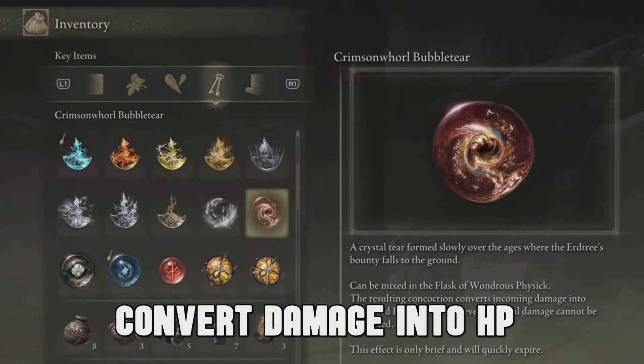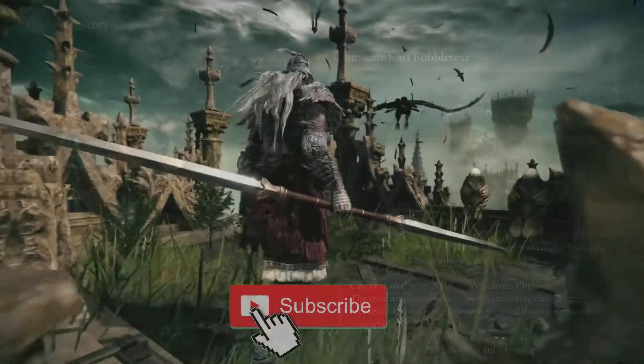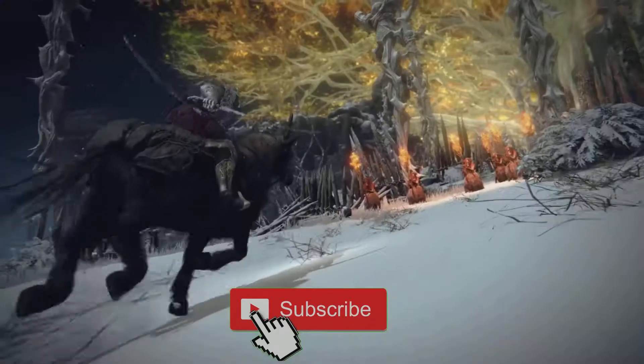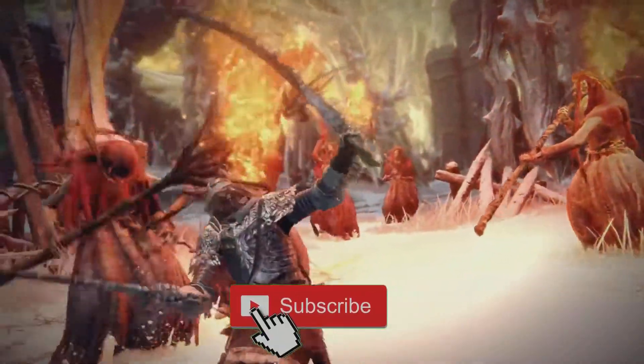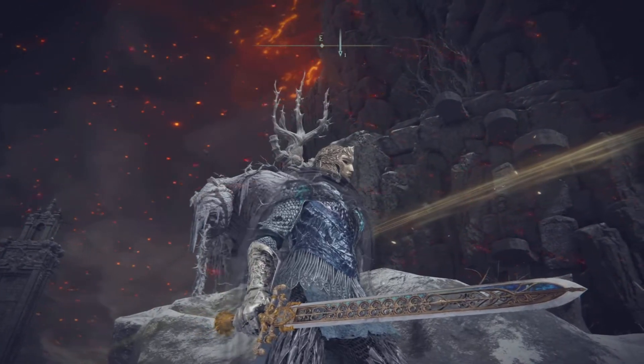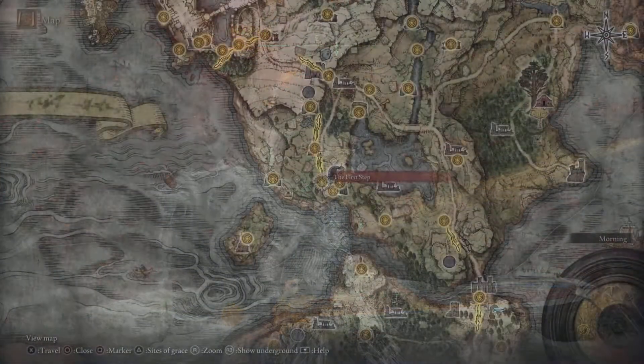Today ladies and gentlemen I'm going to show you how you can convert damage into HP — the Crimson Worldly Bubble Tear. It's amazing, and I'll show you exactly where you need to go in order to get this today. So once again thanks for watching everybody, let's get started.